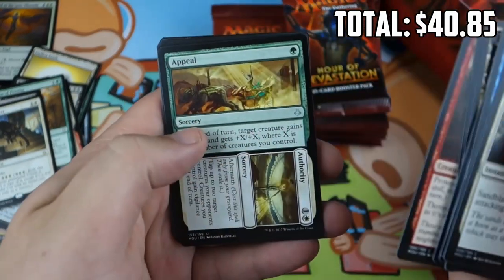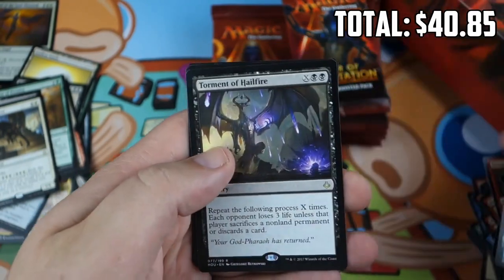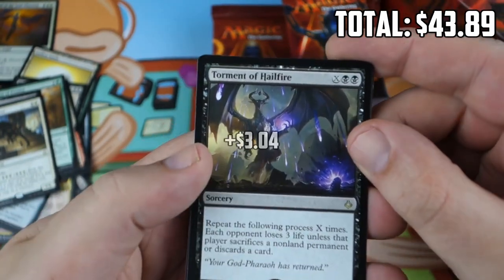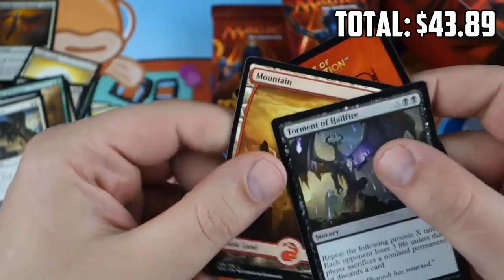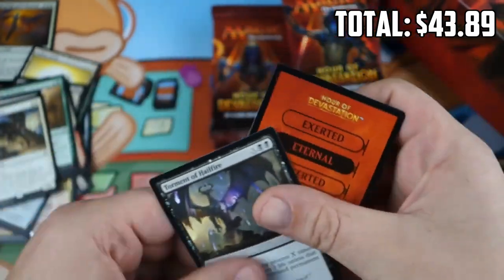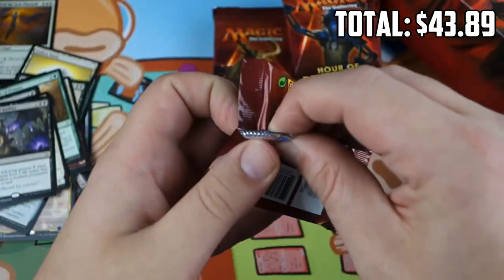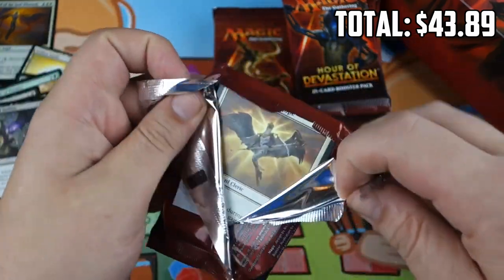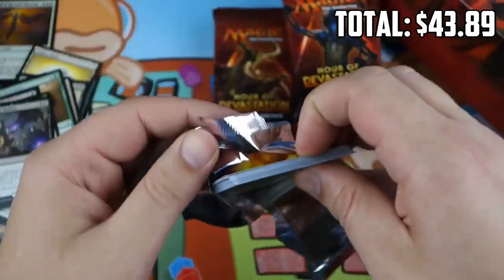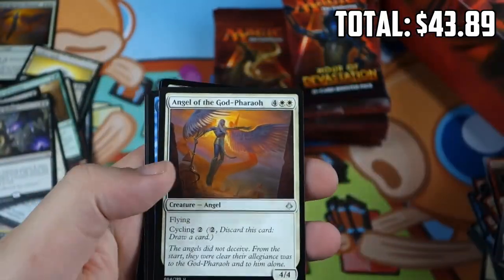Peel from Tomorrow, Sifter Worm, Burning-Fist Minotaur, Torment of Hailfire — everyone's favorite punisher card — and a Full Art Land. I thought there was a foil. Man, we're not opening foils in this box. I think we're about halfway through and we have a single uncommon foil out of our whole box, which is not a lot. Normally you see more than that.